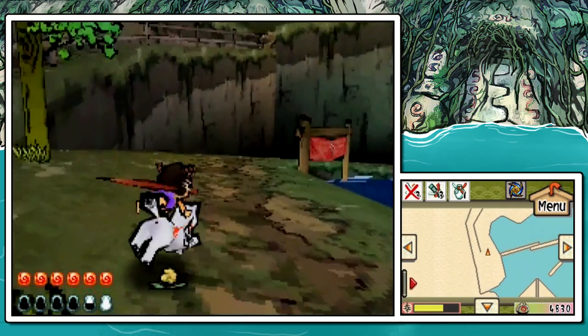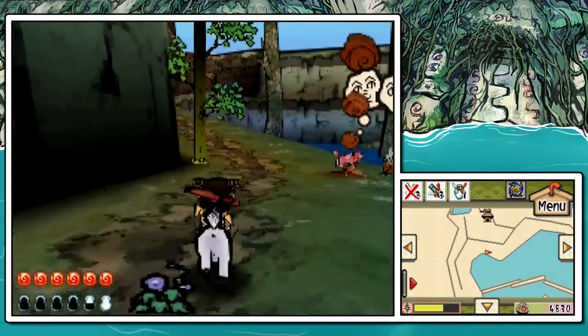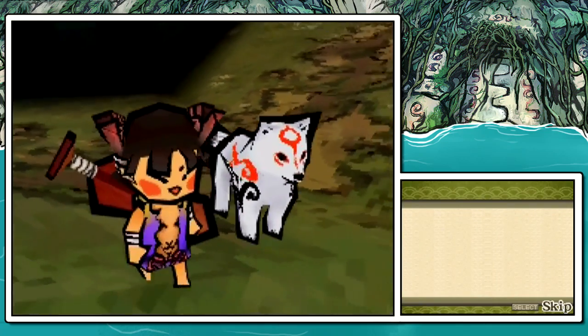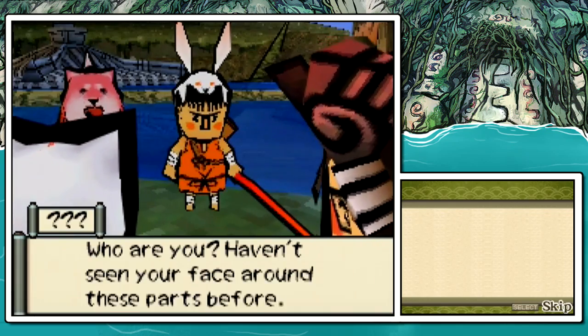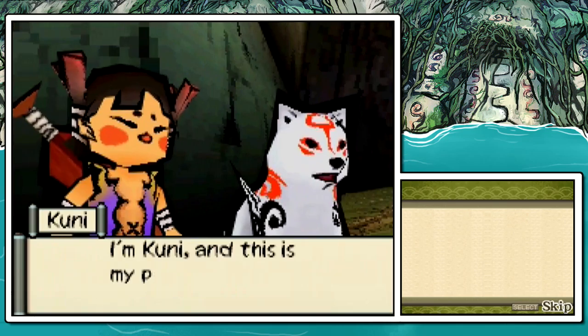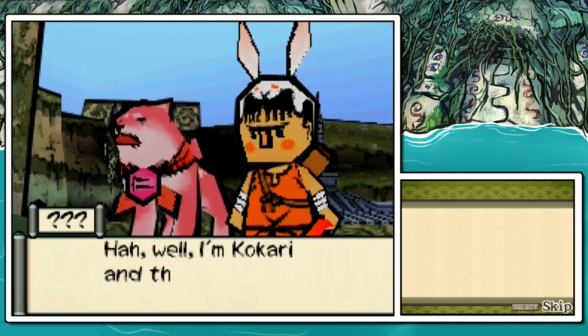We've got to find the source of that smoke that Kuni was talking about. Someone's fishing! Check it out — Kokari, the son of Karude, the guy that we wanted to get that fishing equipment for. Who are you? Haven't seen your face around these parts before. I'm Kuni, and this is my pal Mutt. Apparently, Chibi's proud of that name now.